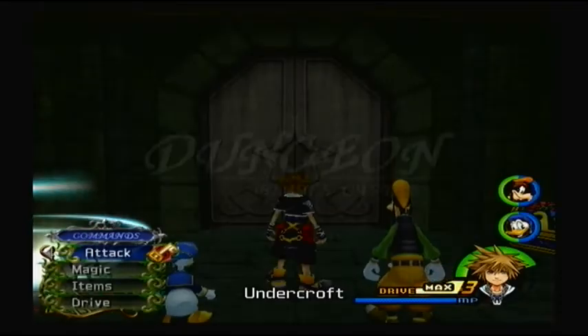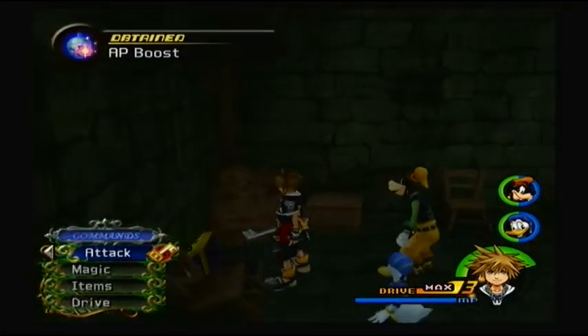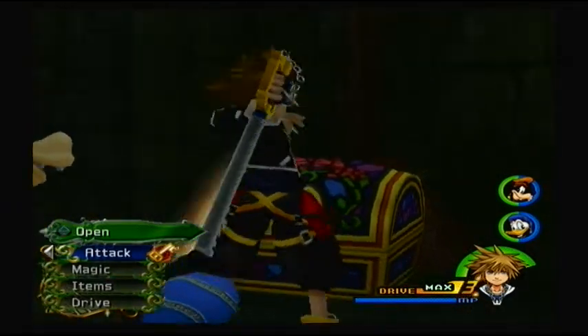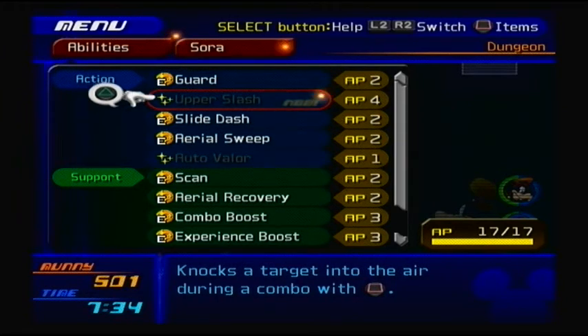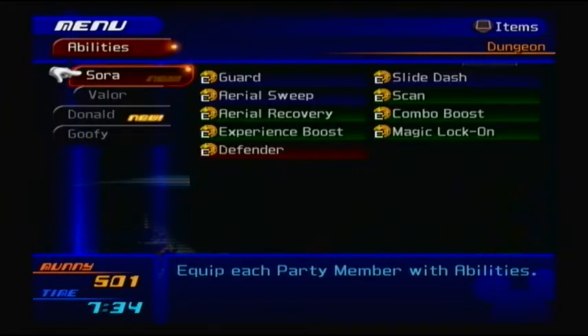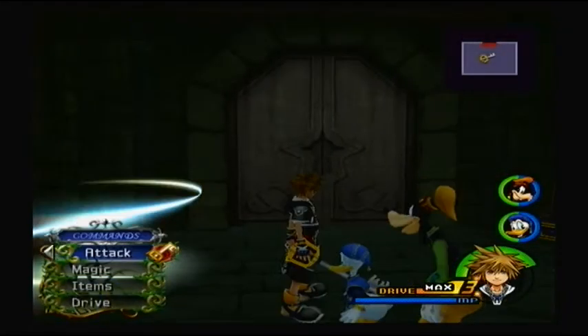Alrighty. Before we head off, we're in the Undercroft. It's a really crappy dungeon. There are two treasure chests in here: one is an AP boost and another is the basement map. Before we head out, there are a couple of new abilities: Sora has Upper Slash — knocks the target into the air during a combo with Square — it takes a lot of AP though. Donald has Donald Fire — he unleashes a firestorm and attacks nearby enemies. Very nice. Let's go ahead and head out.